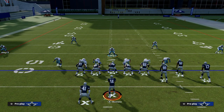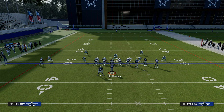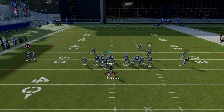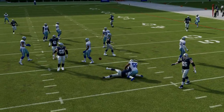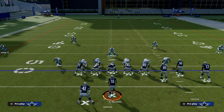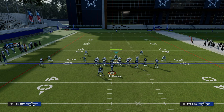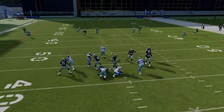One last key for the blitz: if I blitz my user, look at the gap it wants me to go in — it wants me to go into this right side A-gap. So if I stand over here, my user is going to be kind of messed up. For a blitz like this where you're already sending six people, my recommendation is to just stand in the gap that the game wants you to blitz in, and then you'll see it's going to be super clean off the edge and we're able to get the sack.